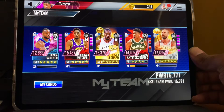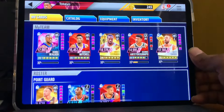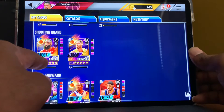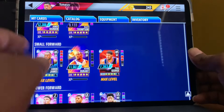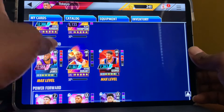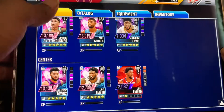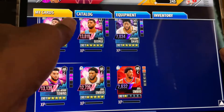I want to have four starters. So on my second team I have Curry, obviously James Harden — he's at 12,300 — at small forward I got LeBron James, and that's the Giannis I was telling you about, he's at 13,189. And I have Towns. So this is my second team.